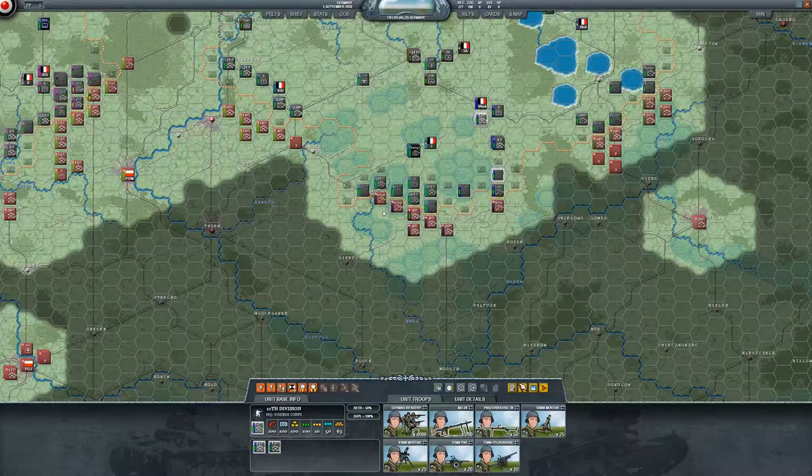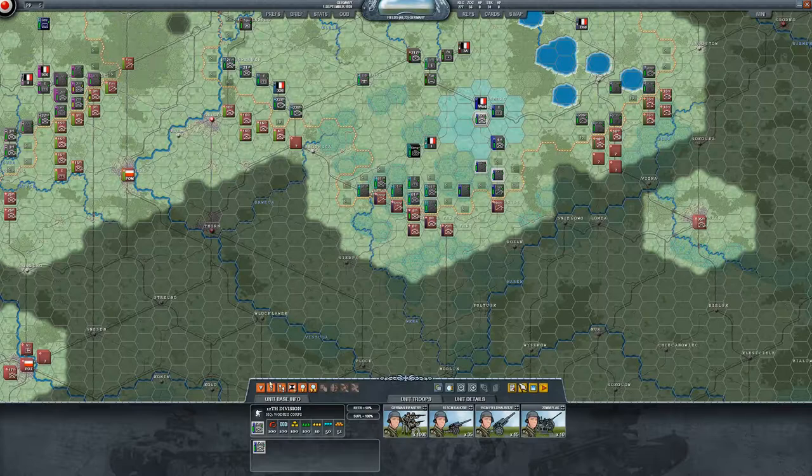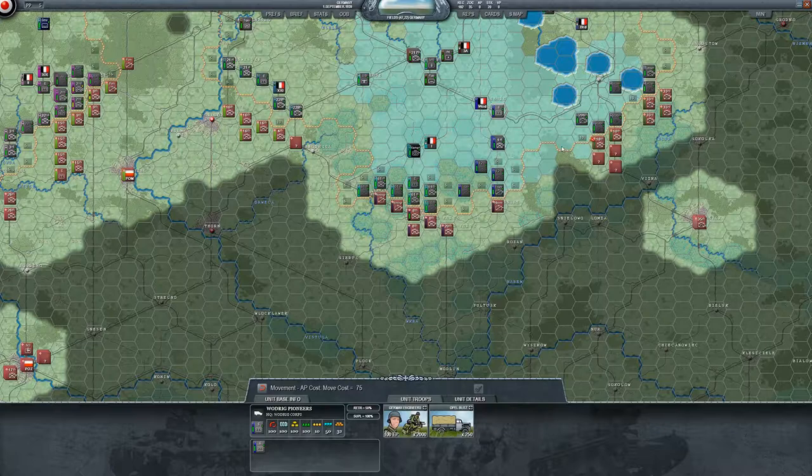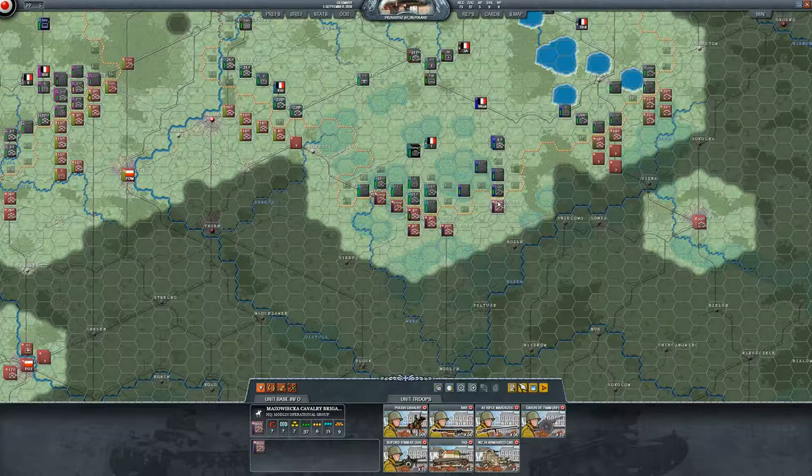Let's move our infantry up — they're marching so they don't go as far. Put them there and put them there. Now I need to move engineers — I don't have any over here so I'll move an engineer down here perhaps, and keep them back here for the time being.